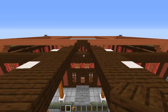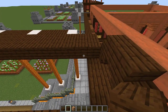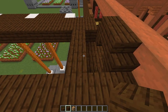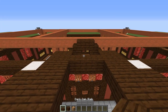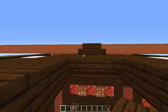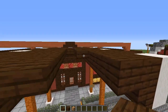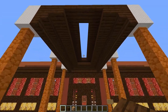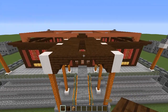Grab some dark oak planks and come along here. Just one block out from these upside-down stairs, we are going to place three plank blocks — one, two, three — leaving a little gap in the floor there. Then come along to this side, and with dark oak slabs, place three against the top half of those blocks we just placed. On each side, run these slabs all the way out to the front, finishing with one across the front. Basically what we've done is make a little rectangular hole.